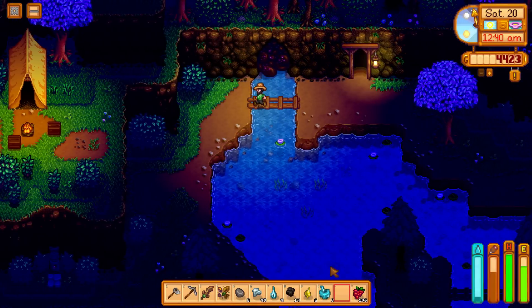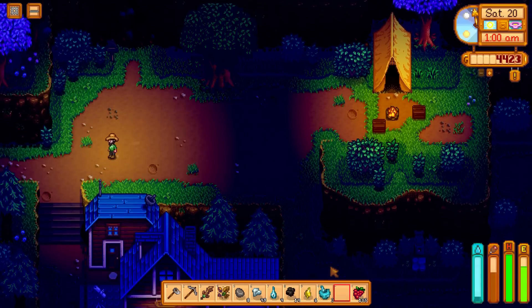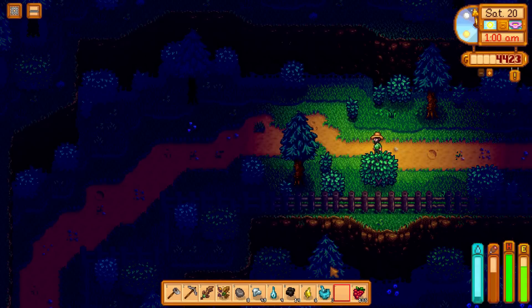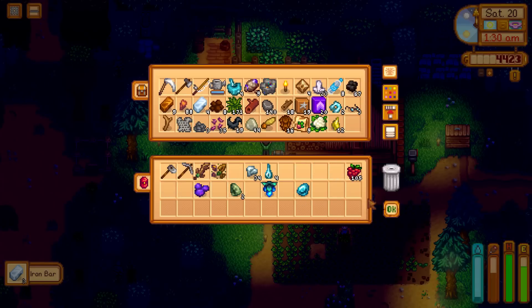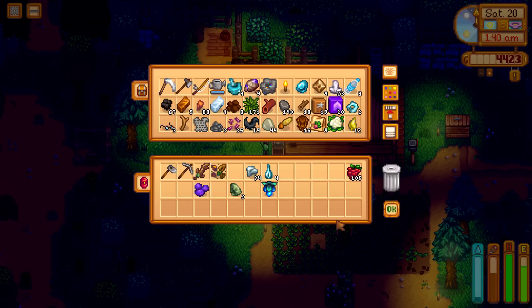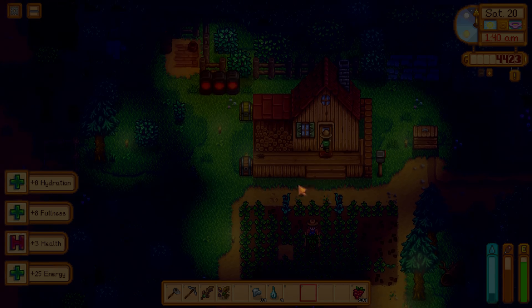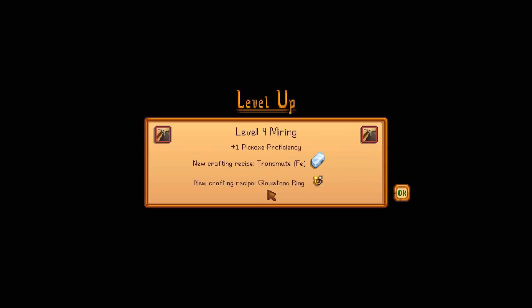We can start making some iron bars — we've got enough now. Let's get some sprinklers ready and start setting up a nice new layout ready for summer season. Aquamarine we need to donate. I need another chest, but guys we've got no wood. Tomorrow it's all about getting some wood. We're thirsty as well. Level 4 mining — let's go. We can now craft iron from the copper and the glowstone ring. Level 3 combat — the roots platter. We can't cook yet, sadly.